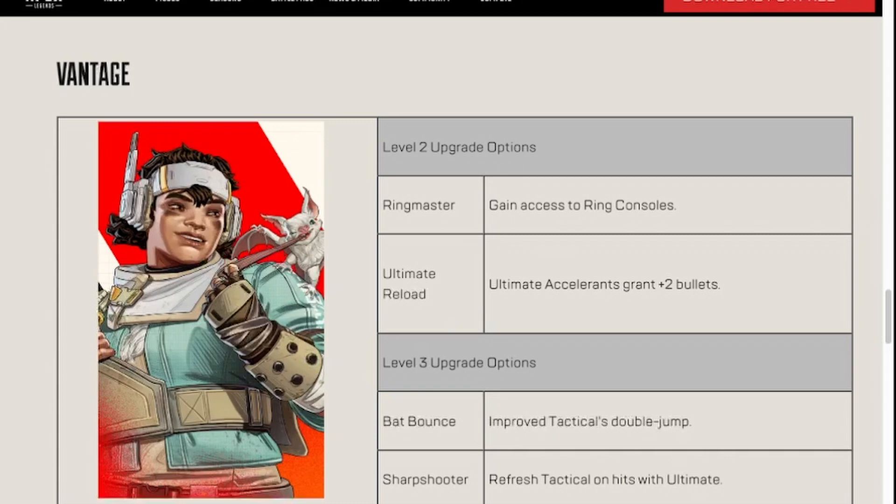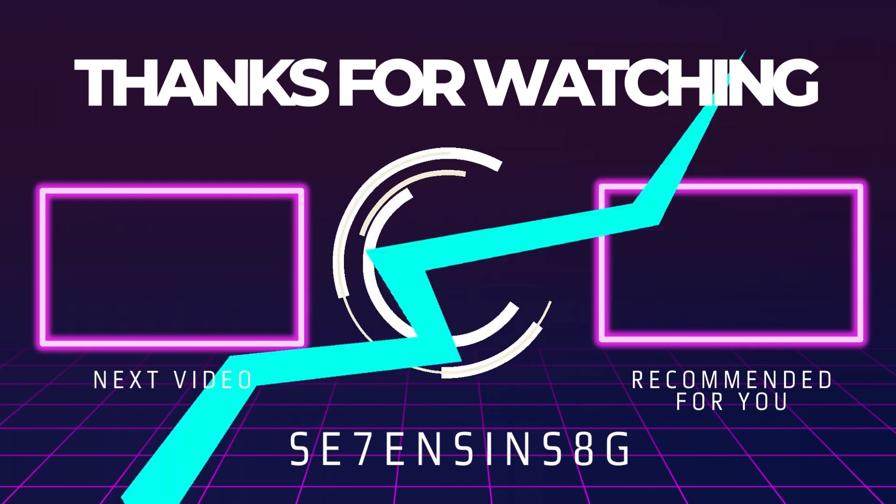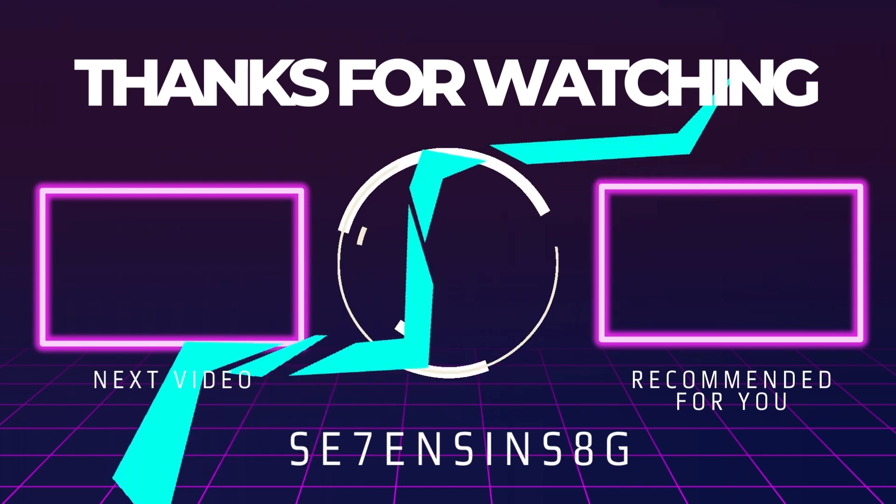As far as Bat Bounce and Sharpshooter, Bat Bounce may end up being the more viable option, but we'll have to test this in-game and see just how improved the double jump is. If it's not really anything too useful or worth it, then you definitely want to refresh your tactical on hits with the ultimate. Even without being the biggest fan of Vantage's tactical, one of these level three upgrades could be a big boost toward making it more feasible for high-paced gameplay. Ringmaster Vantage could be interesting, but if you have a controller character on your team it's not even worth it — just go Ultimate Reload, especially if you have a Watson and can ask for one of the two Ultex cells they're probably carrying. As far as level three upgrades, just test them in-game and see which works better.